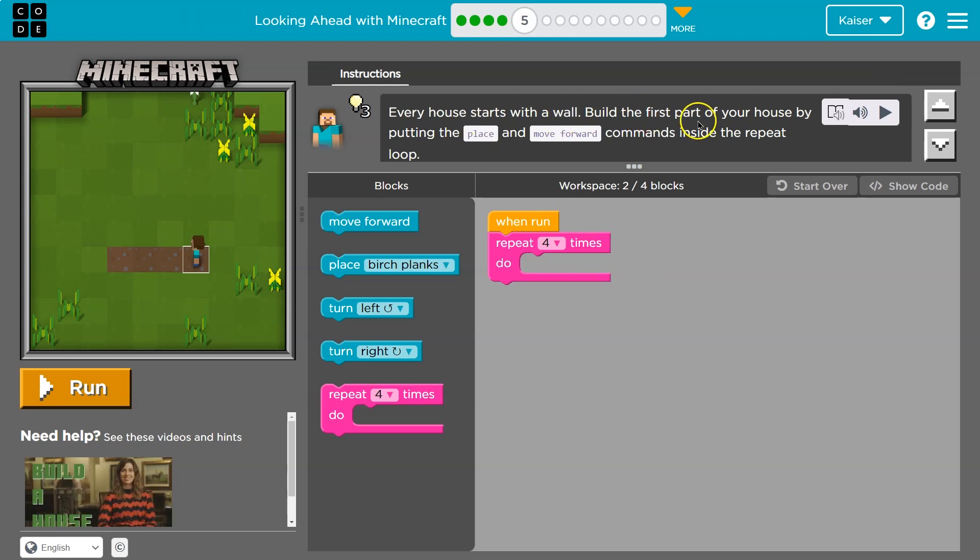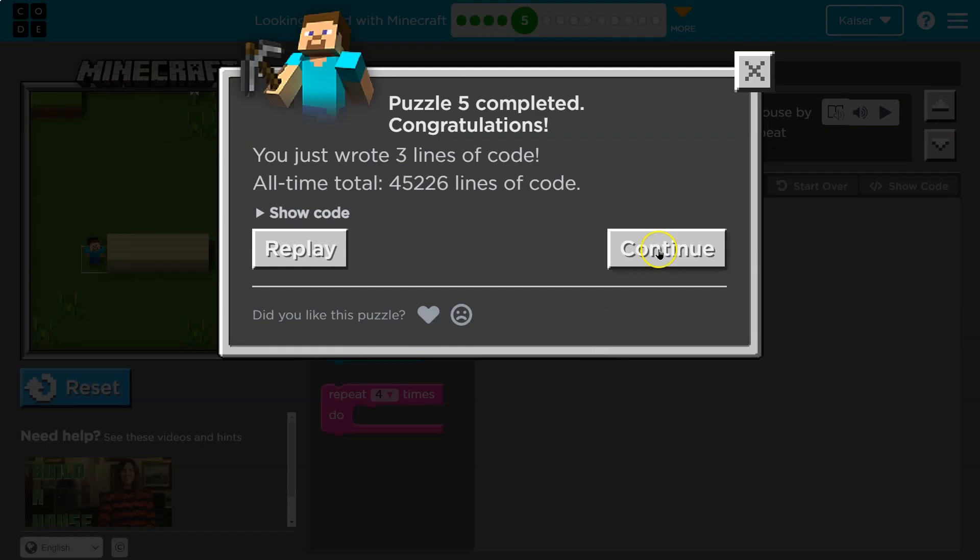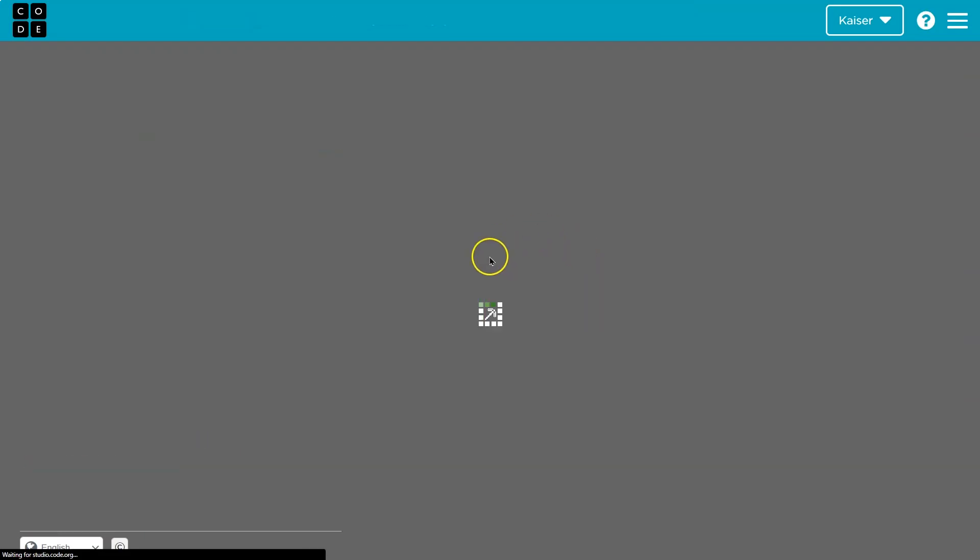Everything starts with a wall — build the first part of your house. We have a loop! Place and then move forward. What I'd expect to happen is four times, because it's one of the pink loops — it's a repeat block. I'll place, move forward, hits the bottom, back to the top, place, move forward. Once I hit four I'm done. If I had code below the pink block, it would only run after it repeats four times.